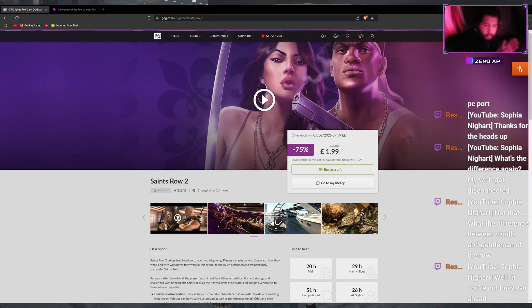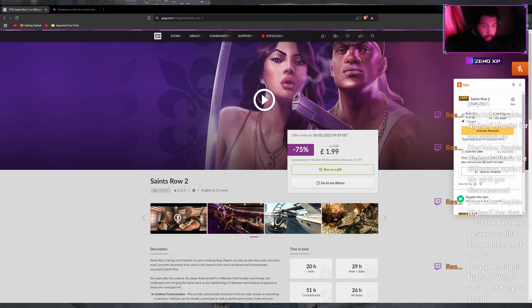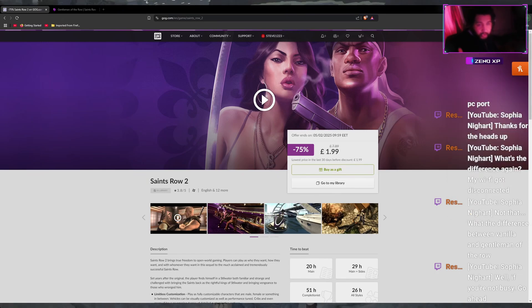If you want to know how to get Saints Row 2 working on your PC, this is what you want to do. Firstly, you want to come to GOG and buy the game there. Once you buy it on GOG, install it — and the most important part is where you install it. You want to make sure you install it onto your C drive.